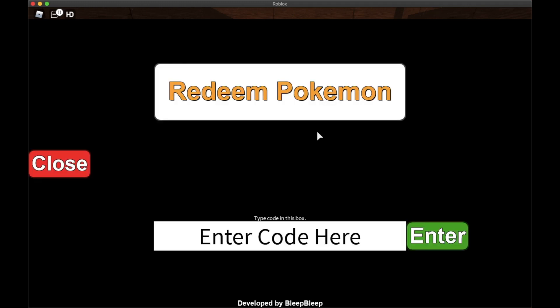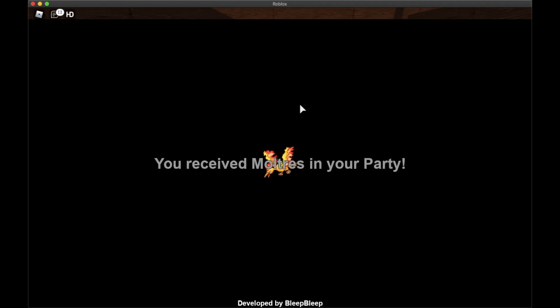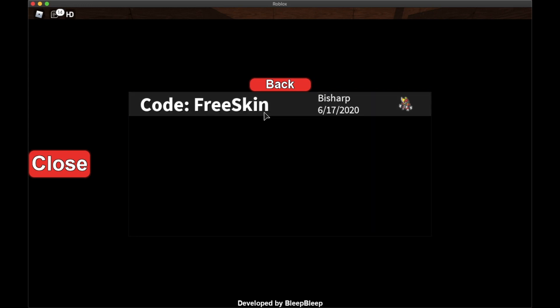Continue clicking on all of them to redeem each one. This one has a really long name. Keep going - FreeLegend gives us a legendary Pokémon which is awesome and looks really cool. Moving on to Shadow - this one looks pretty cool too.